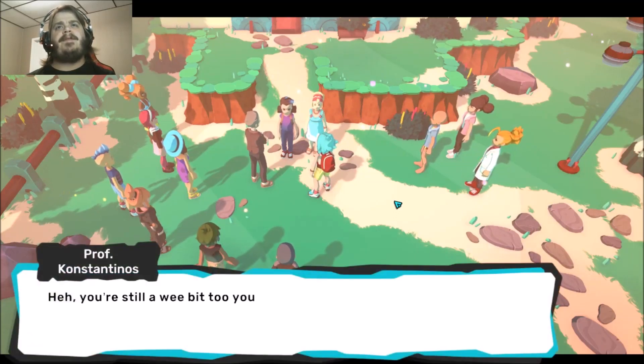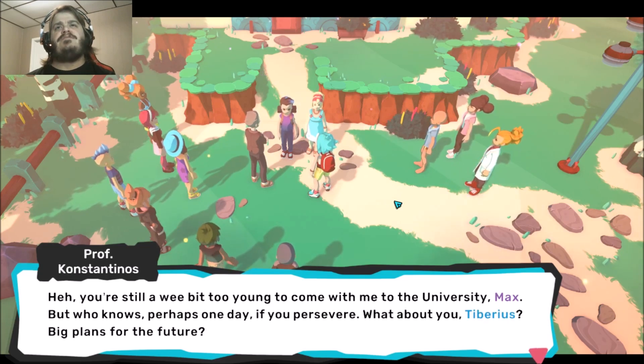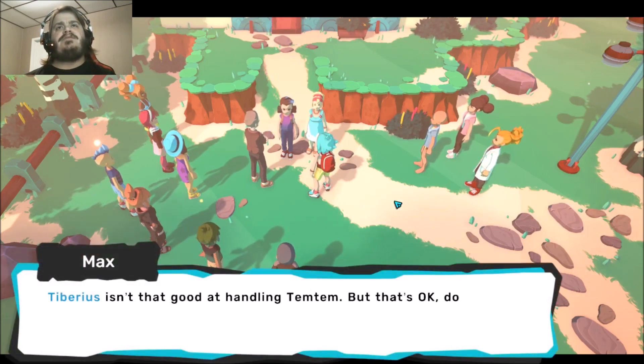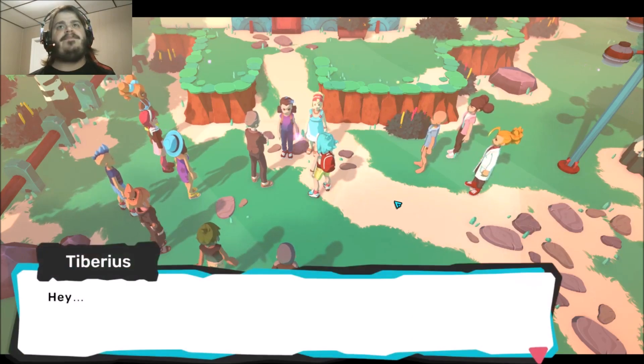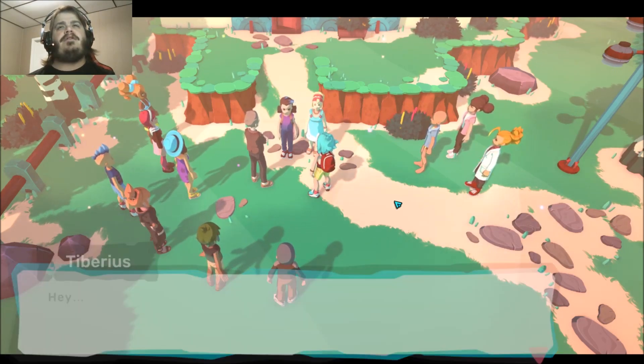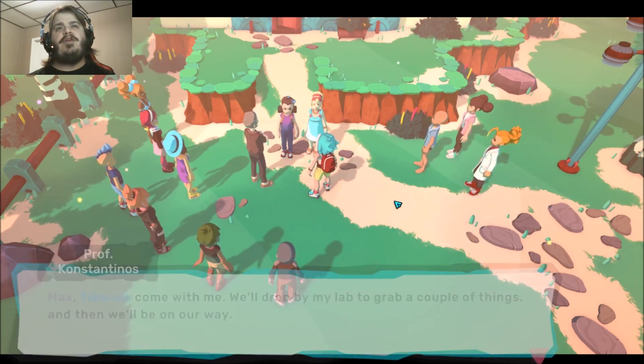Can we go with you? It's still a wee bit young to come with me to university, Max. But who knows, perhaps one day if you persevere. What about you, Tiberius — big plans for the future? Tiberius isn't that good at handling Temtem. That's okay, don't worry Tiberius, you always stay here and take care of Anna, right? Hey Max, Tiberius, come with me — stop by the lab to grab a couple things and then we'll be on our way.